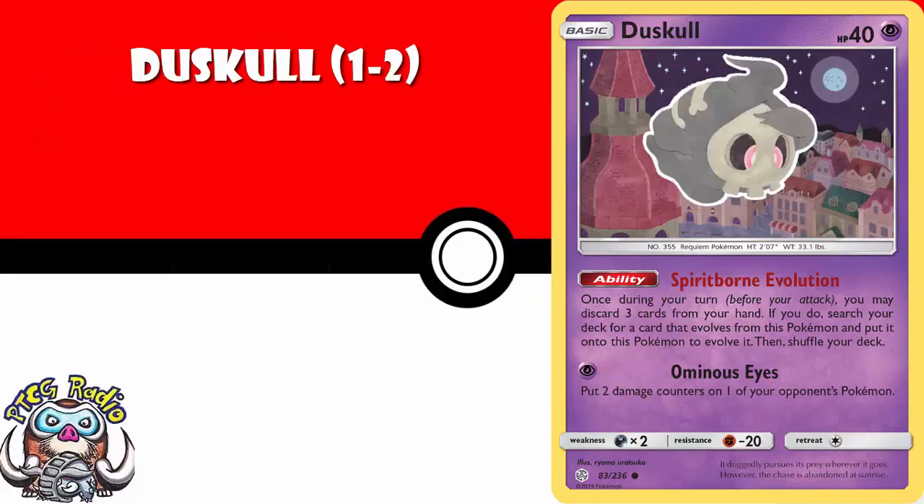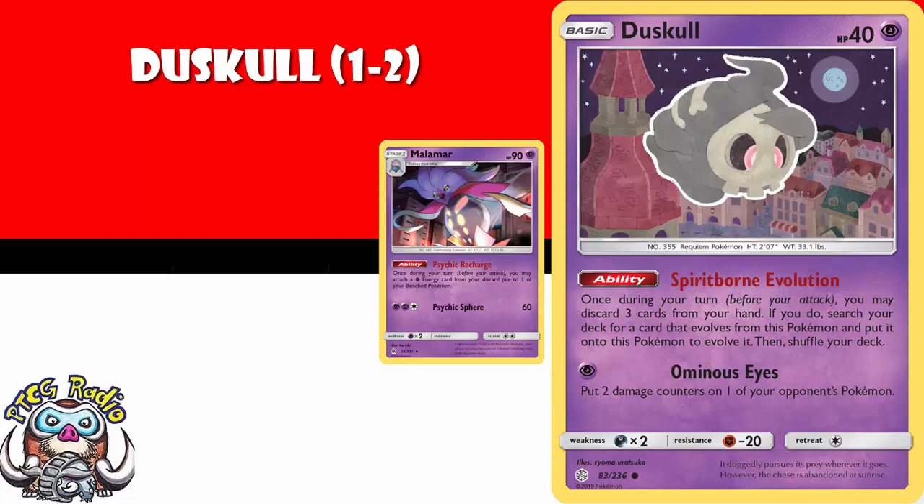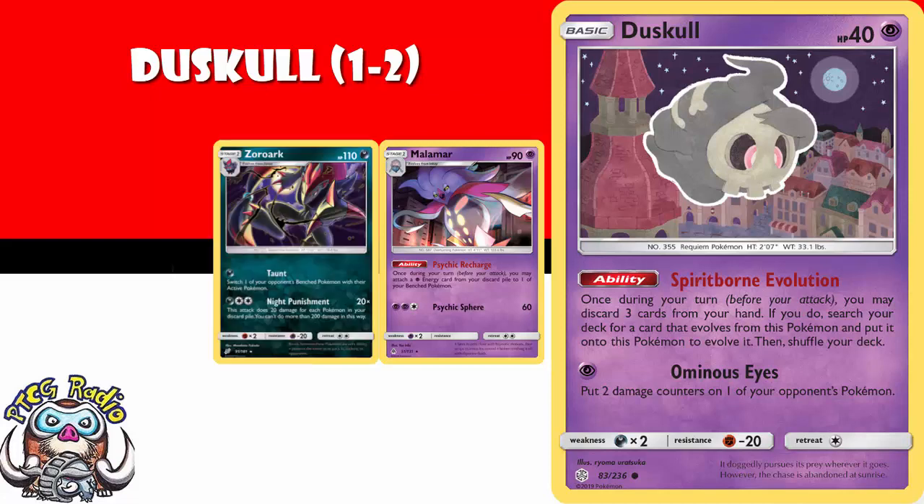Now, Duskull is a common — it's going to be very, very cheap. But I think you need a copy or two lying around, because I adore the ability. Essentially, you can discard three cards from your hand, then search your deck for a card that evolves from it and evolve it. Really though, for a lot of decks, it's just discard three cards from your hand. And if you're playing a deck that plays from the discard pile — whether it's Malamar to discard energy so you can accelerate it, or Zoroark so that you're doing more damage for each Pokemon in the discard — this is going to help you. Any deck that plays from the discard should be considering this.